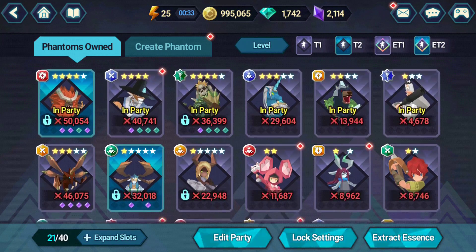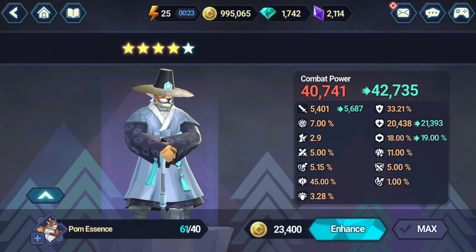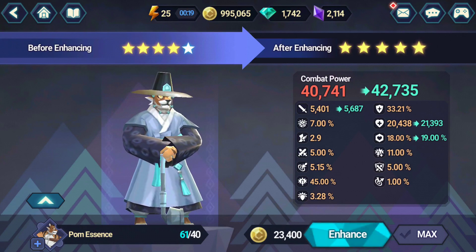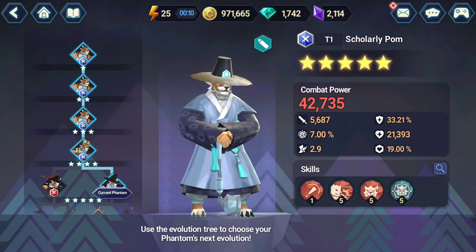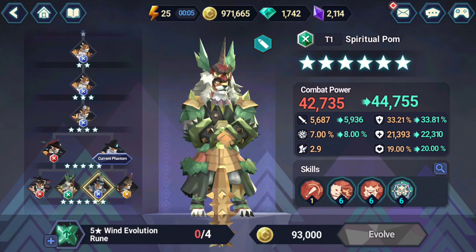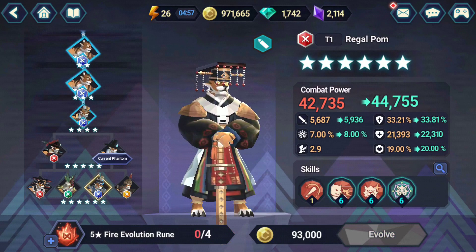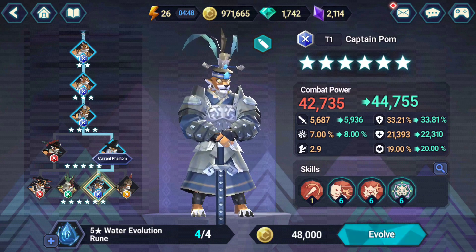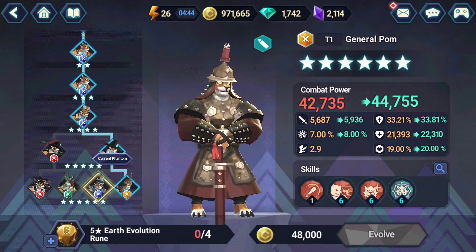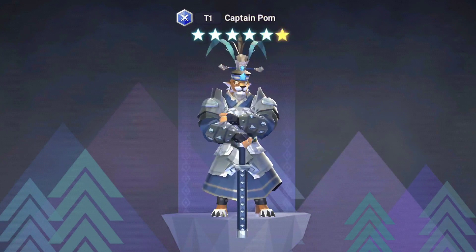POM will be my first T1 Phantom to actually reach 6 stars. I have some spare essences — not sure what to do with them. Here goes POM. This is my first T1 Phantom to actually reach all the way to the end of the stage, which is 6 stars evolution. I can choose General, Captain, Spiritual, or Regal. I'm going to go for Captain POM — I think he looks cool. I only have stones for that one anyway. So let's do it — 48,000 gold. 6 stars inbound! Woo! Boom — maxed out!